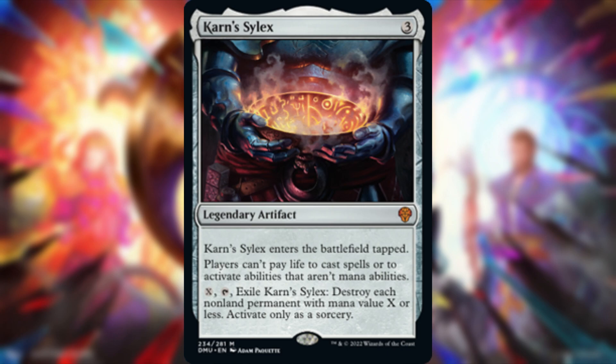This will see play, if not as a sideboard card. What about Bolas's Citadel? Yeah, that won't work anymore. The timed board wipe is really cool — it's kind of like Nevinyrral's Disk but you can't cast things with life. It's nuts.